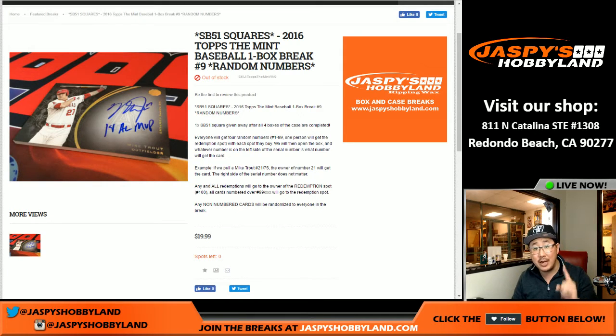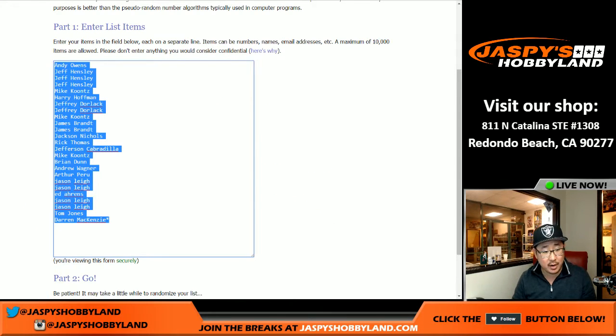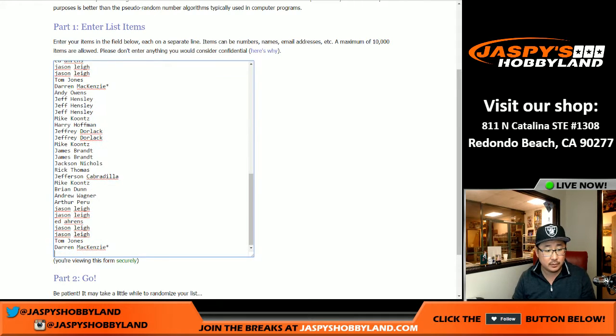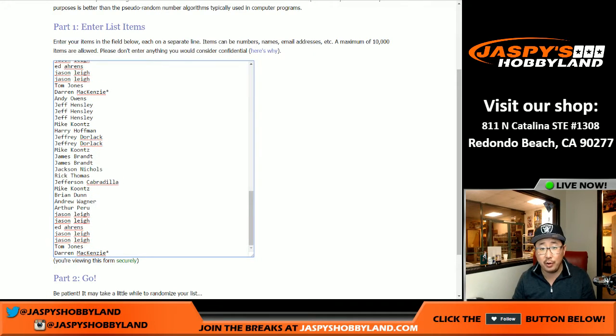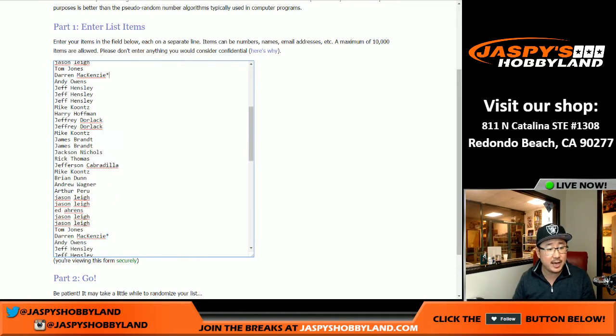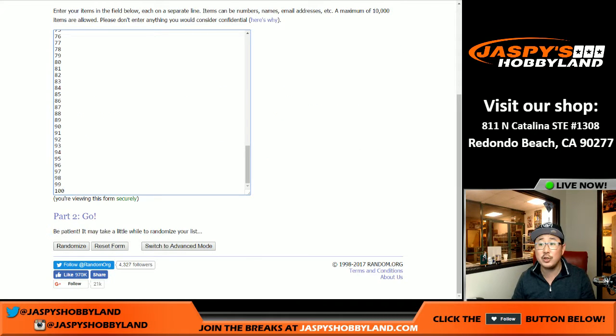Everyone will get a chance at non-numbered cards. So without further ado, let's get going. We sold 25 spots and we're going to quadruple the list for 100 numbers. There's Darren McKenzie — once, twice, three times, and a fourth time. So there are 100 people here and we're randomizing 100 numbers as well.